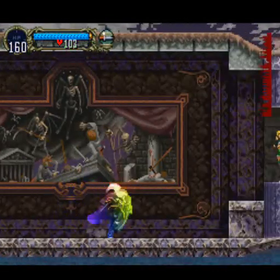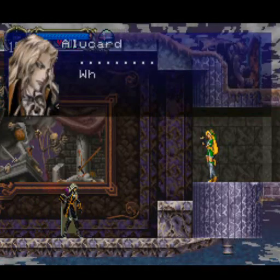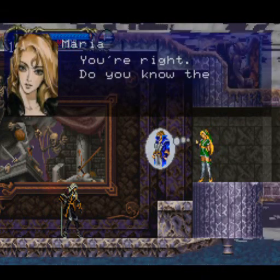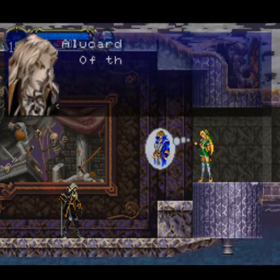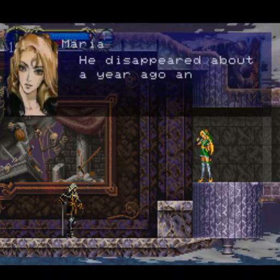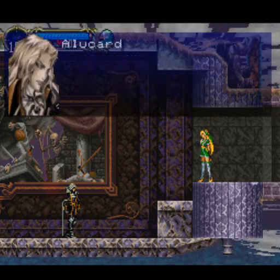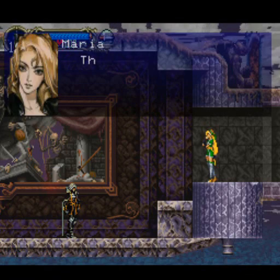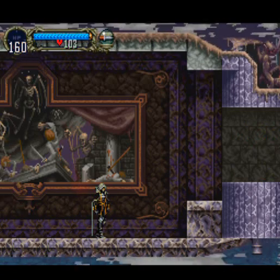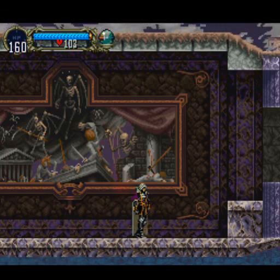Another life max up. Alright, and we meet Maria again. 'Impressive. You're very strong.' 'What is it you want? You didn't come here to tell me that.' 'You're right. Do you know the name Richter Belmont? Of the Belmont clan?' 'Of course, but... he disappeared about a year ago.' 'And I'm sure he's here. If you see him, please let me know.' 'As you wish, my lady.' 'Thank you. So you do know how to be a gentleman.' And with that, ladies and gentlemen, we are done. Have a great day, see you next time. Peace.